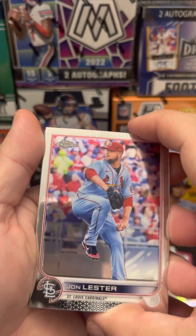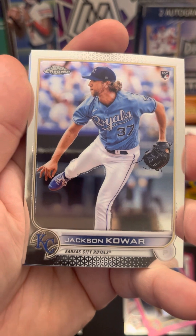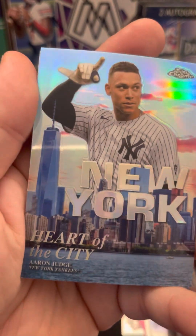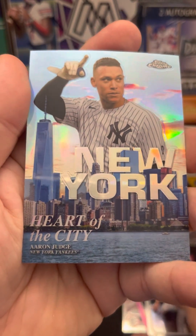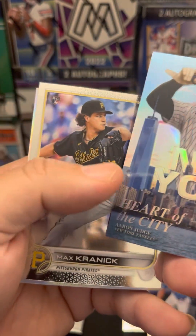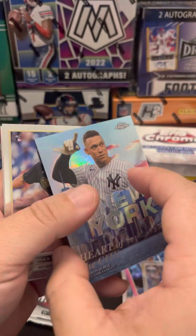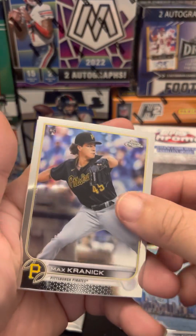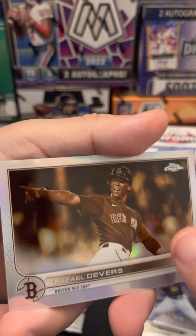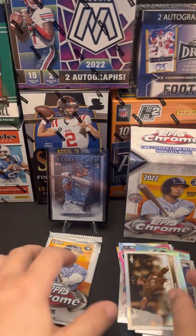John Lester. Alright, here's a rookie - Jackson Kowar. And we got an insert of Aaron Judge, Heart of the City - nice card. We got a Max Fried rookie, not numbered. And last one is a Raphael Devers - this must be some kind of insert because the color is distorted. I have to look into that also.